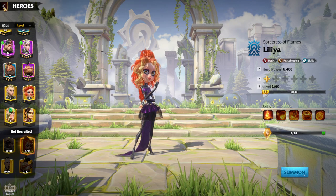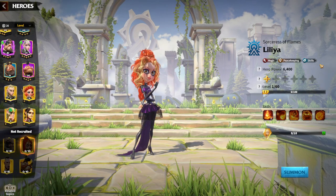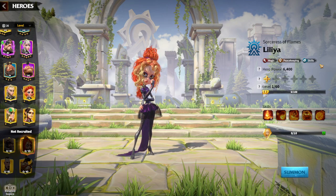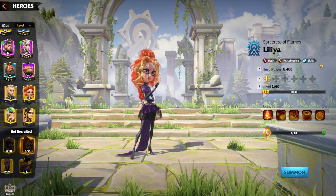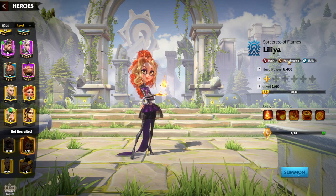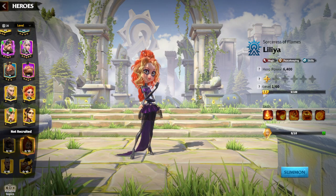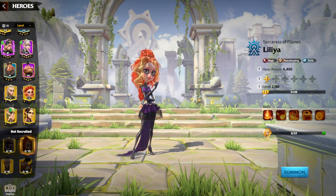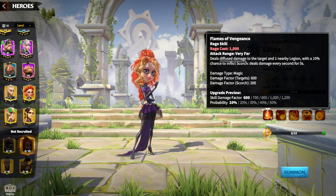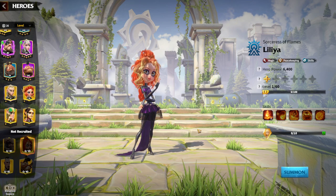Regarding talents, I don't have her but I can still speak to her talent build. As always for any mage hero, the skill talent tree is the best choice — for marksman it's precision, for infantry it's tank, and so on. If you have Lilia, 100% go for the skill tree and never add points to peacekeeping. Go fully into the skill tree and half into the magic tree — there's no other way. The skill tree gives you an amazing amount of damage, since mage heroes primarily deal skill damage.